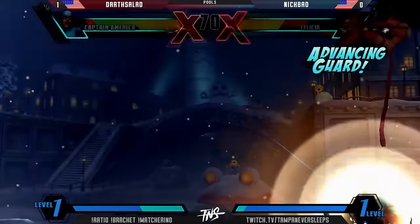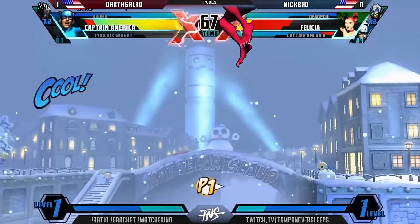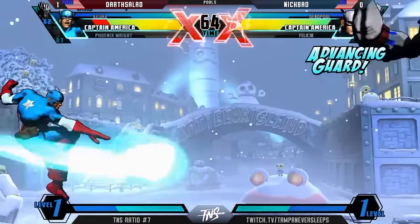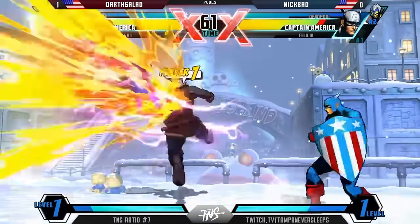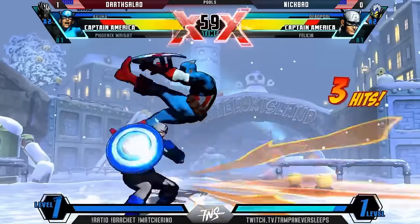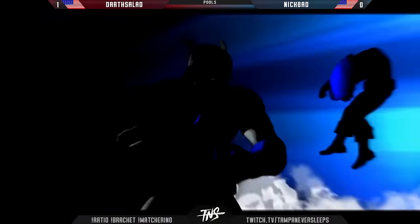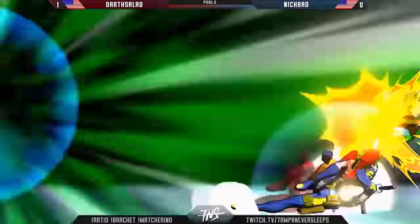I just saw Captain America come out of nowhere. Get the kill with the super — DHC, easy peasy. Down to the last character here — see if Akuma can do the heavy lifting. Got the low, very nice here from Felicia. A little delta kick on the trade. Rushing down with the lows — at least doing some work for Nick Badd. He pressed — of course he pressed, that's Nick Badd, the pressing machine.